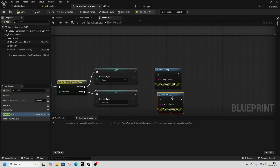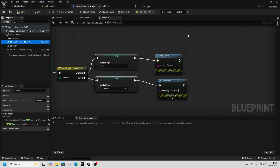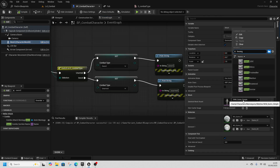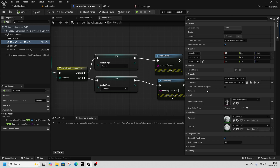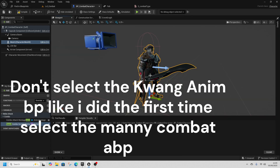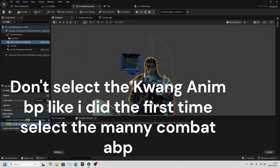We'll control-duplicate the set node — the top one sets to Sword and the bottom one sets to Unarmed. Then go to Mesh and change the Skeletal Mesh Asset to Kwang. I'm going to choose the Man Bone one — and looking at it now, he's a chibi character.